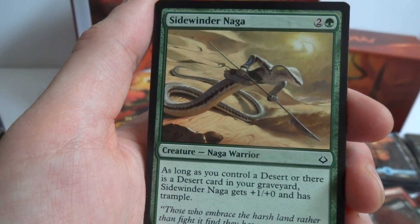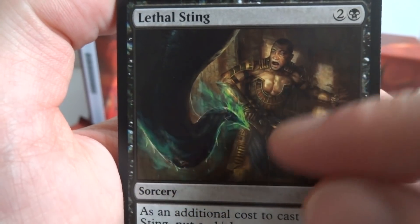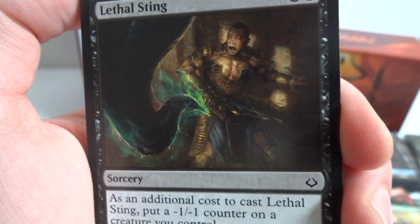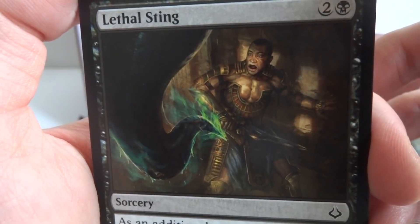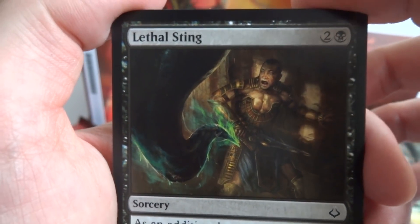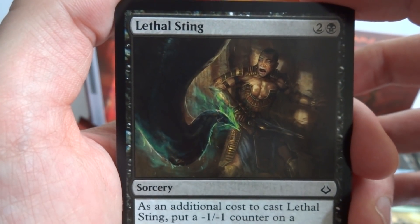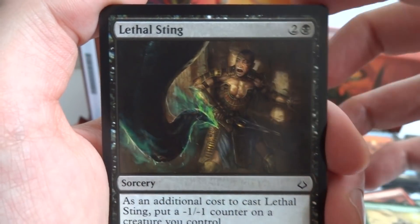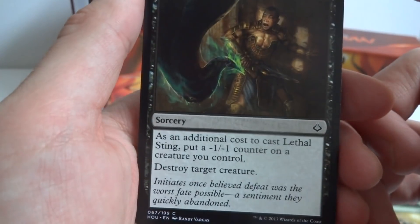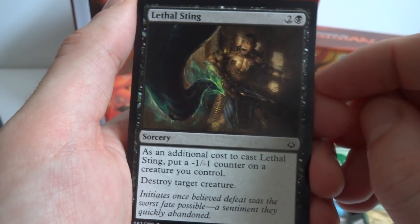Got Sidewinder Naga again. Next is Lethal Sting — two and a black. As an additional cost to cast, put a -1/-1 counter on a creature you control, then destroy target creature. Not the greatest card since you're weakening your own creature — I'd rather just use a Murder or something. But cool art: the creature has this glowing green sting and the poor guy is cowered in a corner with nowhere to go.